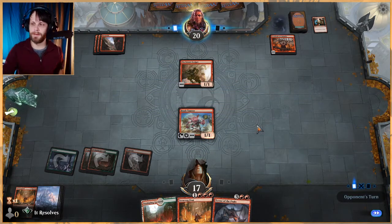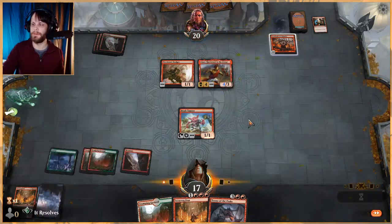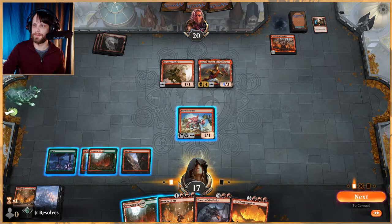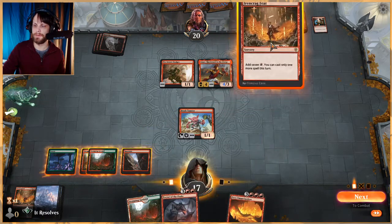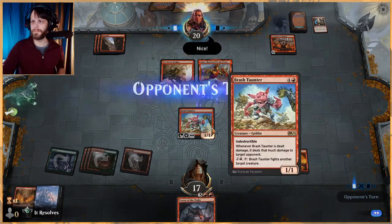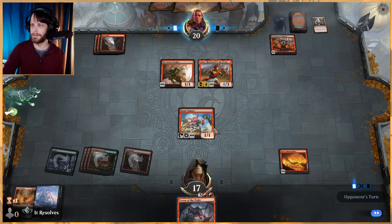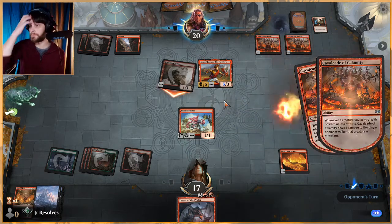Next turn we have a follow-up — we can play Terror of the Peaks if we'd like, so I think this is okay. Fiery Emancipation! The thought process: we do this into Fiery Emancipation, and then next turn I have Terror of the Peaks and we're still at 17 life. We also won't have to shock ourselves, which is pretty crucial. We get to start fighting off some things, and Terror of the Peaks is obviously going to do a good job dealing with a lot of their threats.